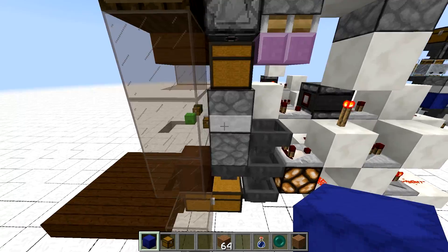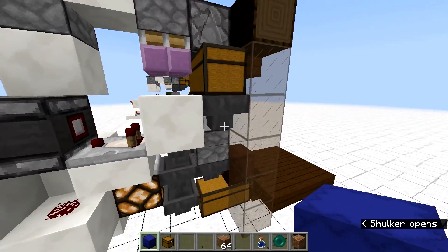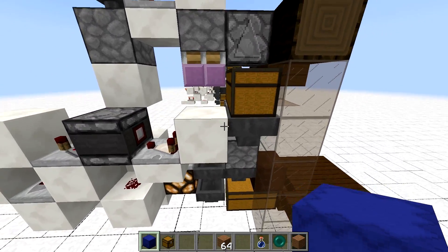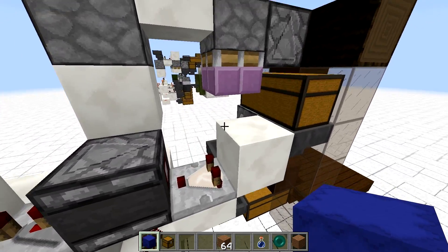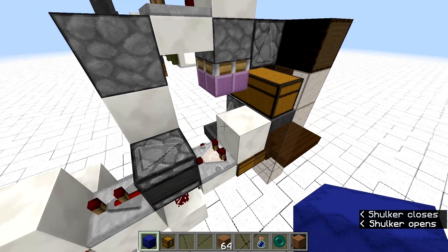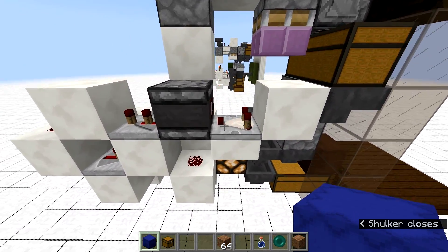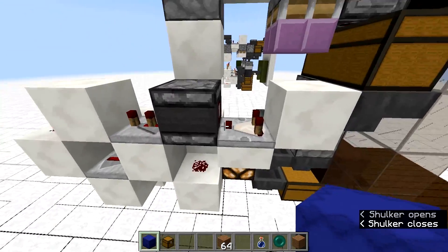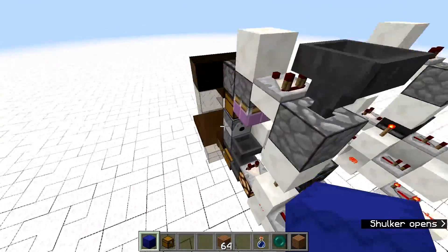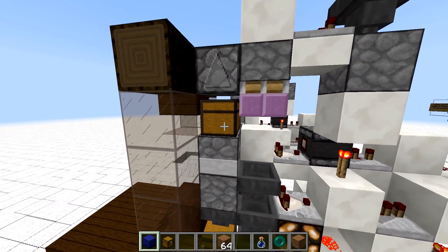Now when everything is done, on the left we have this circuitry that detects changes in the hopper that feeds shulker boxes to that dispenser over here. So when we run out of items, the problem would be that if you put empty shulker boxes here, nothing happens because there's no trigger to do that. So we have a trigger over here. When we have a change in this hopper — like if we put new shulker boxes — it actually sends a pulse to that torch, which means that if this is unpowered and all is empty, we actually trigger this system once more.